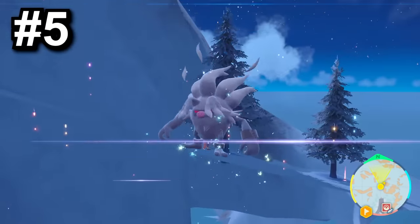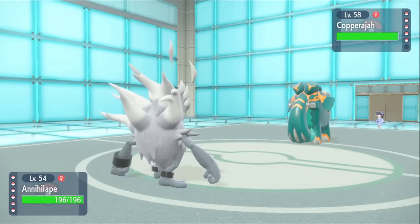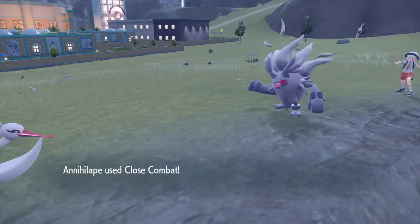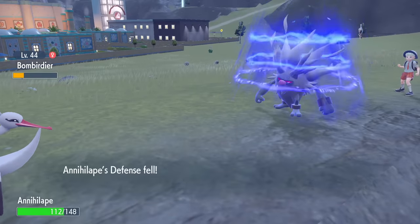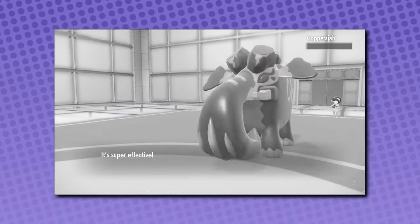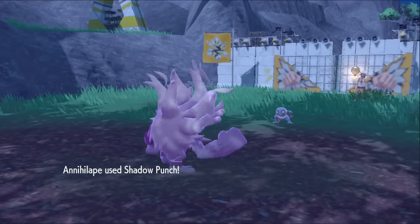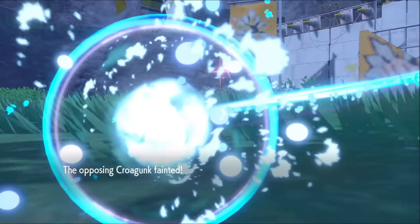At number five, we've got old reliable Annihilape — one of the most reliable attackers in this game. Starting out a match, want to get an easy plus one? Hit them with a Close Combat. Opponents Terastalize and you're really scared you're gonna die? Hit them with a Close Combat. That's really the main strategy here. You've just got a Pokemon with great stats across the board and Close Combat. Annihilape's Ghost typing also does a lot for it — it gives you a very nice boost in coverage that a Fighting-type would just not have on its own.